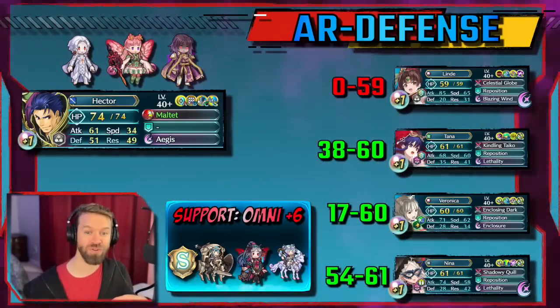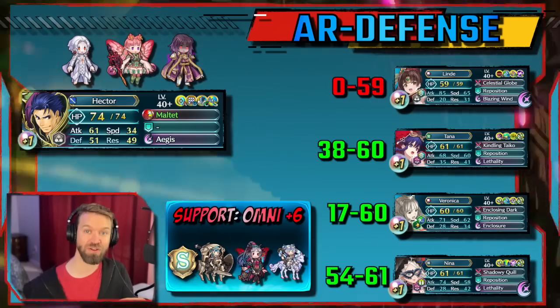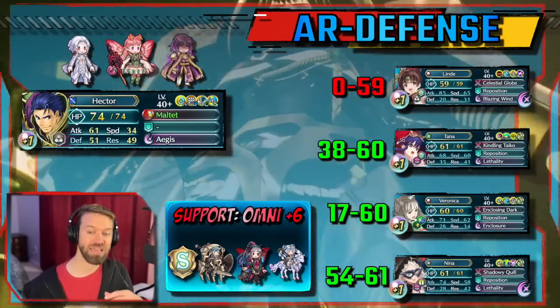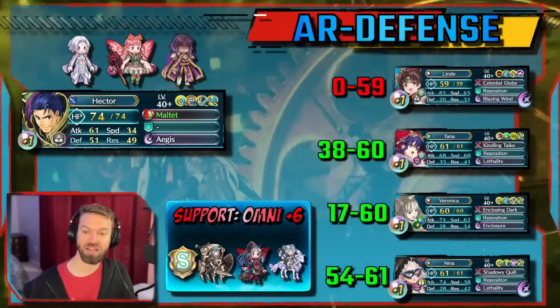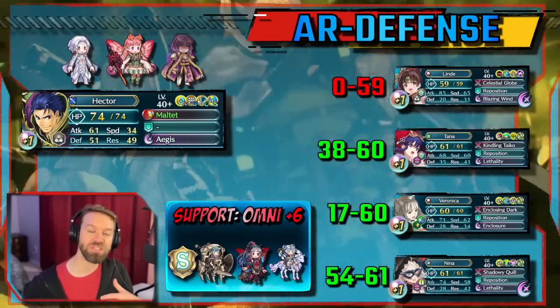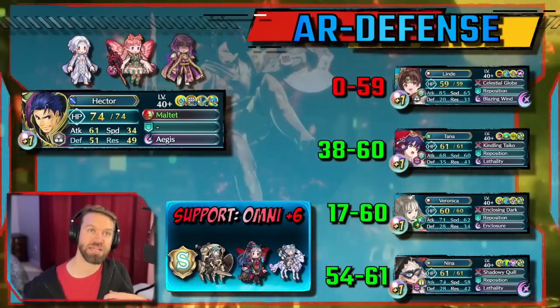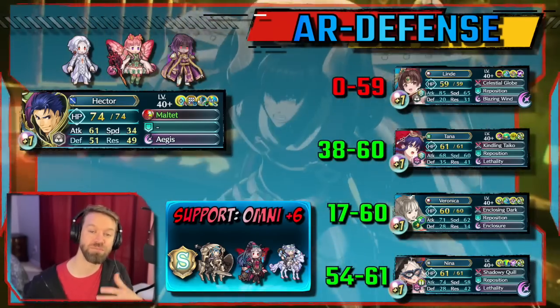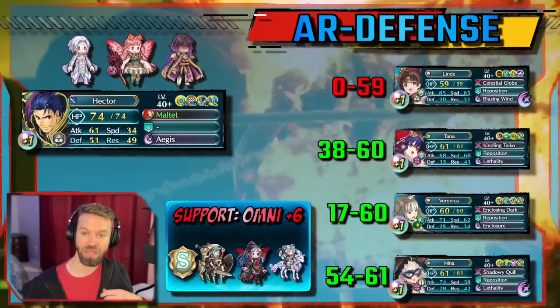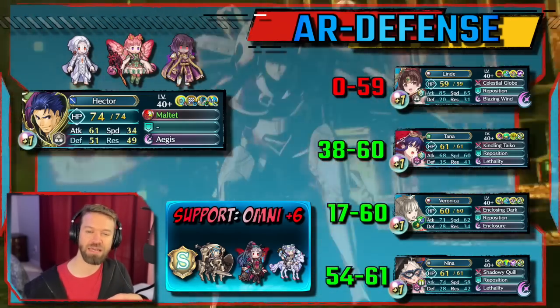Hardy Fighter Hector still performs very well on defense — he's taking care of Nina, Veronica, and Tana. But the problem is they can do chip damage. Veronica comes in, hits once, backs off, the fence goes off, and then Veronica comes in again and easily takes care of him. The AoE is a different story, but we'll get to that in a second.